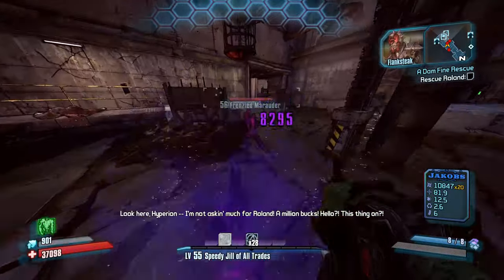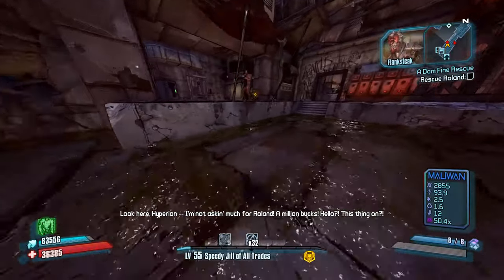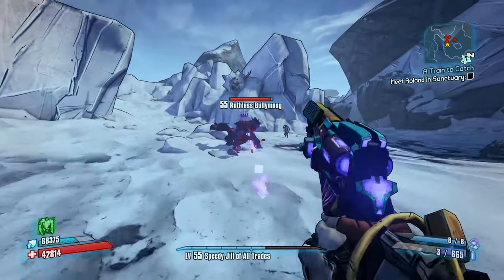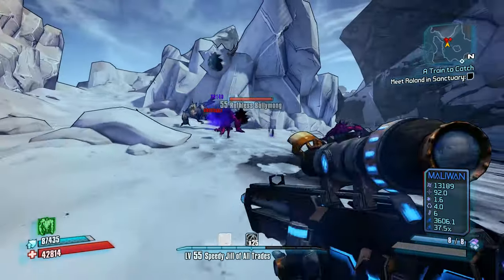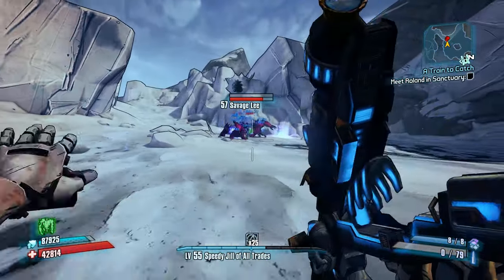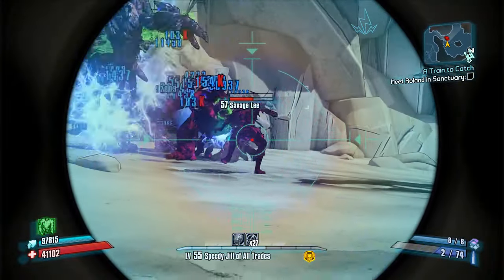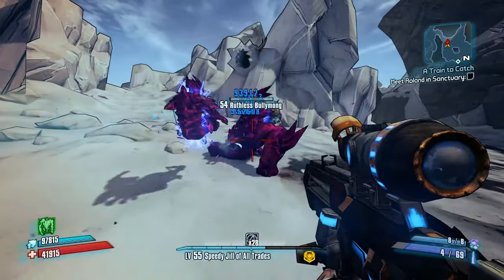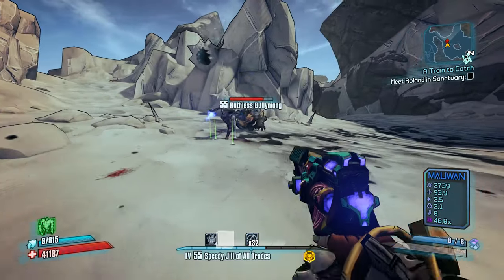There are a couple of key differences between UVHM and the two previous playthroughs. First, in UVHM everything will now scale to your level. There are things we couldn't do before, such as farming an Unkempt Herald off of Savage Lee at level 24 in normal mode because Savage Lee is around level 10. But in UVHM he will always be 2 levels above your level, which means the Unkempt Herald that drops will always be on level, within 1 or 2 levels. This is a big thing because we can farm any piece of gear without worrying about it being underleveled.